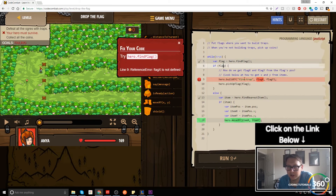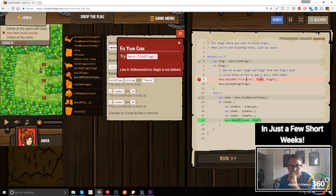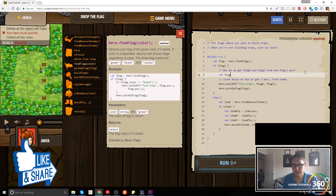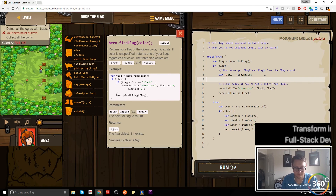So we have a while loop. We're saying if the flag, build at — it'll build XY fire trap. Let's look at the documentation real quick. Flag X is not defined, so we can go ahead and create a variable here called var flagX, equal to flag.position.x. And then our flagY is equal to flag.position.y.